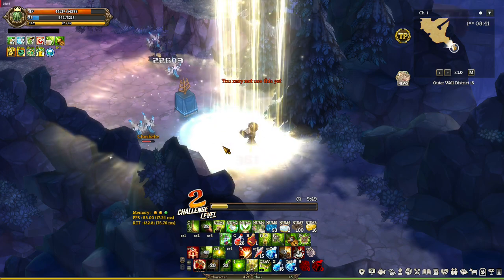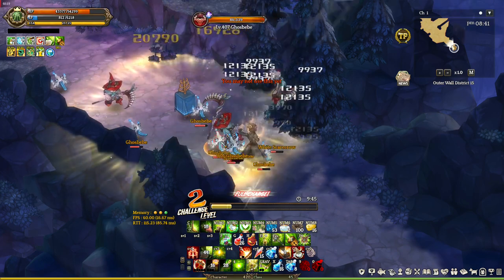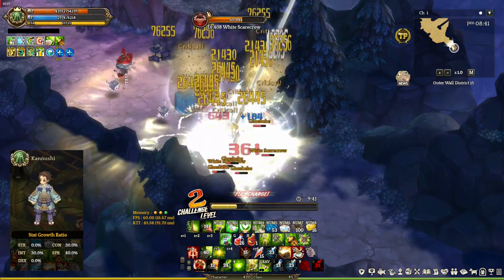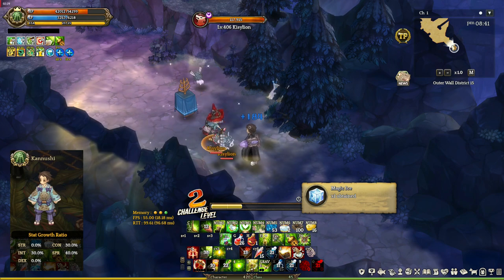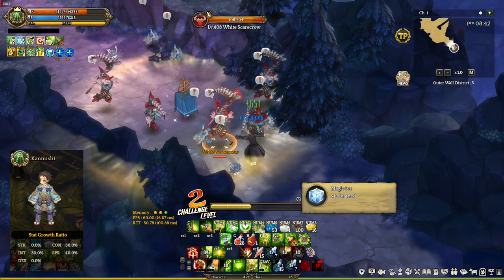That's Exorcist. Now let's move on to Miko or Kanushi. Kanushi or Miko is a buffer support class with a bit of attack. We took this class because it's a decent buffer, and one of its skills works with Entity.